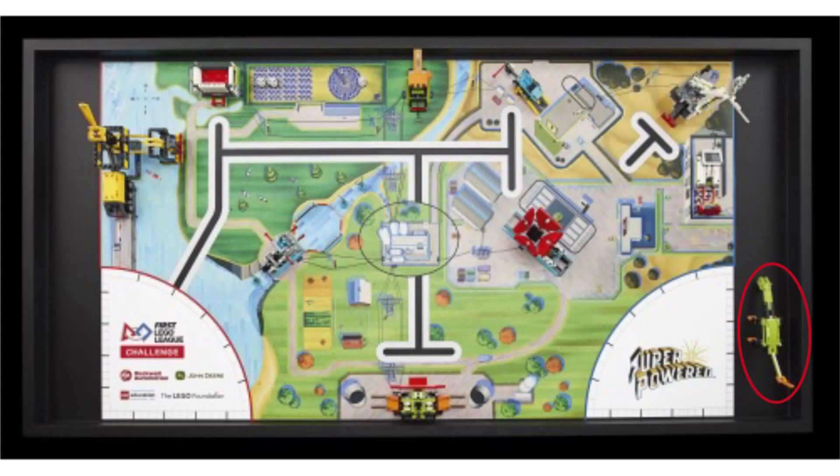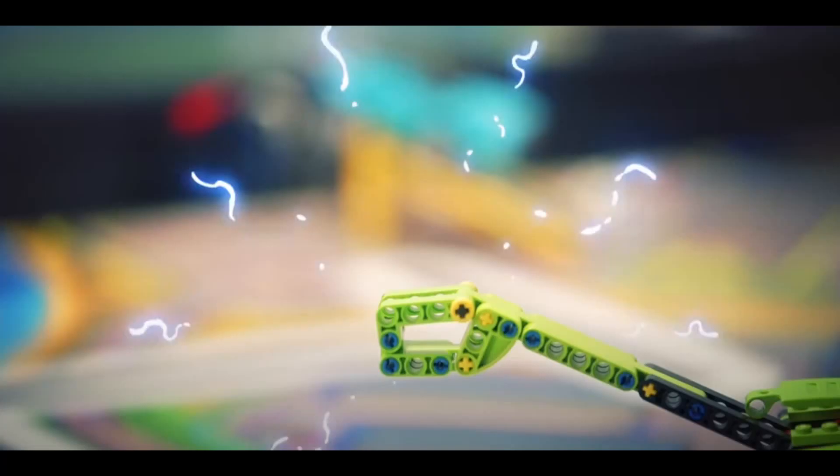But some might be wondering — what about the green thing on the east side of the table? While only featured shortly, we believe this to be a model of a dinosaur. We have no clue what this has to do with next year's theme or what to do with it, but we think that teams may have to reunite the tiny dinosaur that comes from the mission with the red funnel with the larger dinosaur. But we have no further ideas than that, so if you have any ideas, we would love to know — leave them in the comments below.